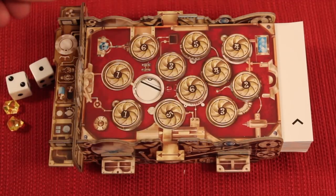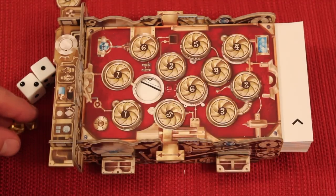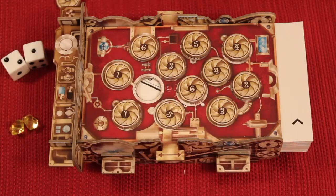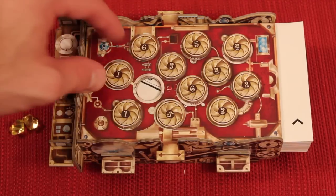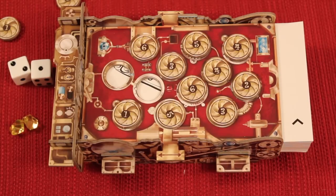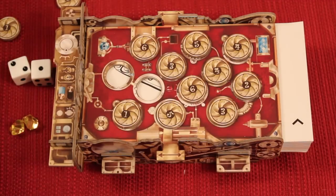After I pull one off I have a choice: I can either pass, make a guess, or pull off another one. Now if somebody else wants to make a guess and I don't want to guess, that player can pay me two gems and they can make a guess on my turn. Let's say I continue and I take a number one off — I'm still not really sure what that is. At the end of my turn after using both dice, I can again either guess or pass. Same thing — if somebody else wanted to guess they could pay me two gems and guess, because it's my turn.